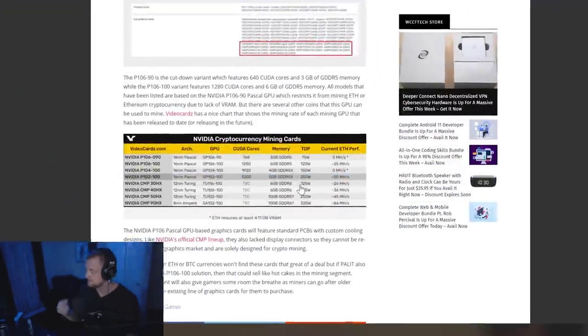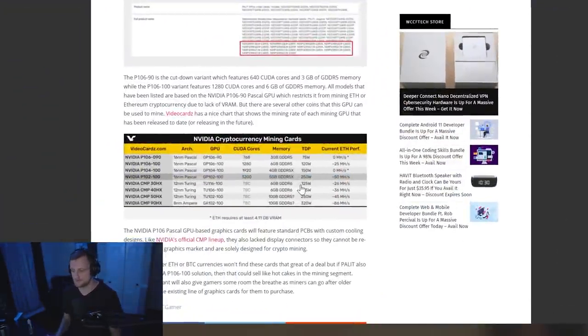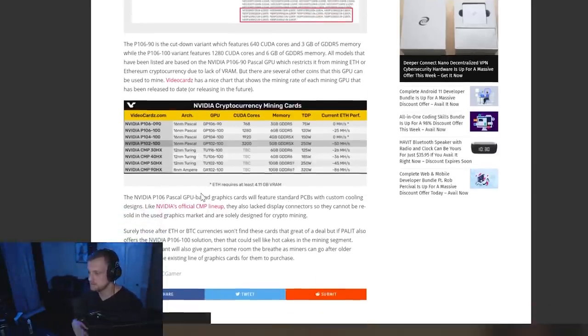Another thing to keep in mind: you aren't going to be able to resell these cards. You've got essentially three Turing cards rebadged as cryptocurrency mining cards, plus one Ampere. At the end of the day, when the market falls out or it's no longer as profitable and you want to liquidate, you're only going to be able to sell them to other miners — which drastically reduces their resale value.